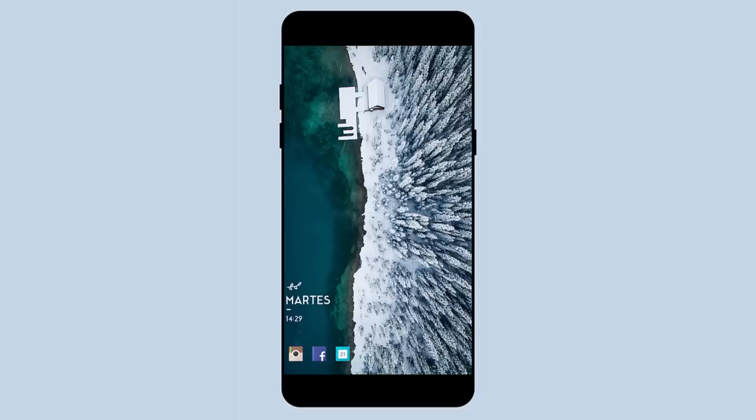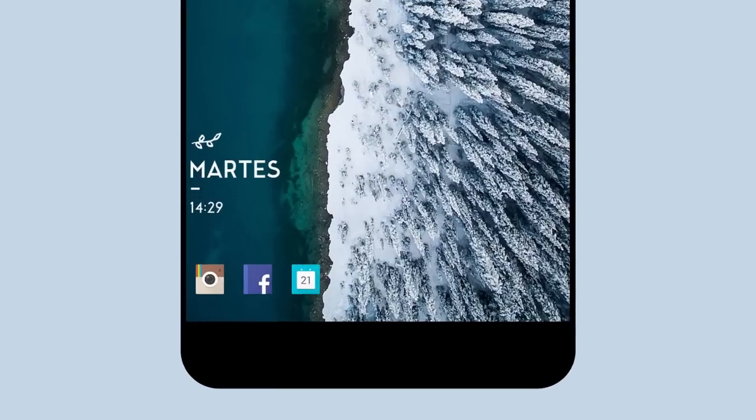After that we have another ultra minimal setup. The Winterscape background looks fantastic and neatly divides the screen. All the elements are placed on the bottom left corner. There is a simple Zupa widget that shows the day of the week and the time.